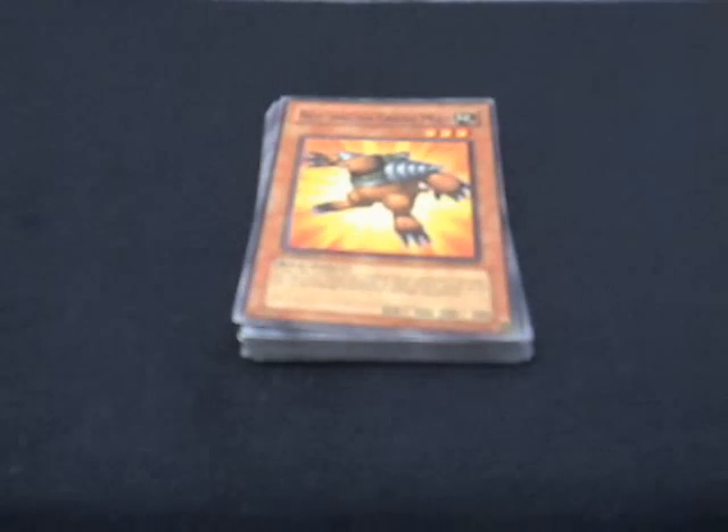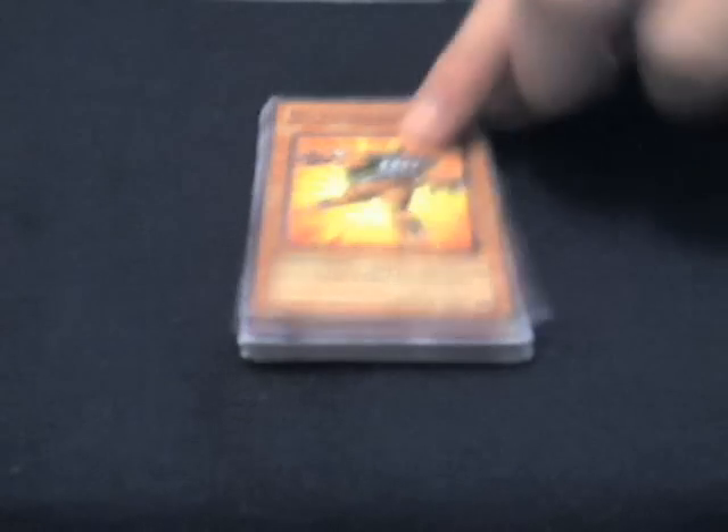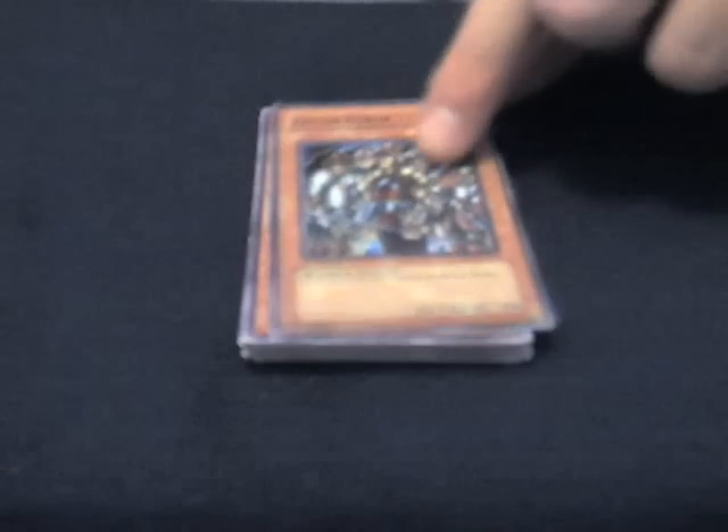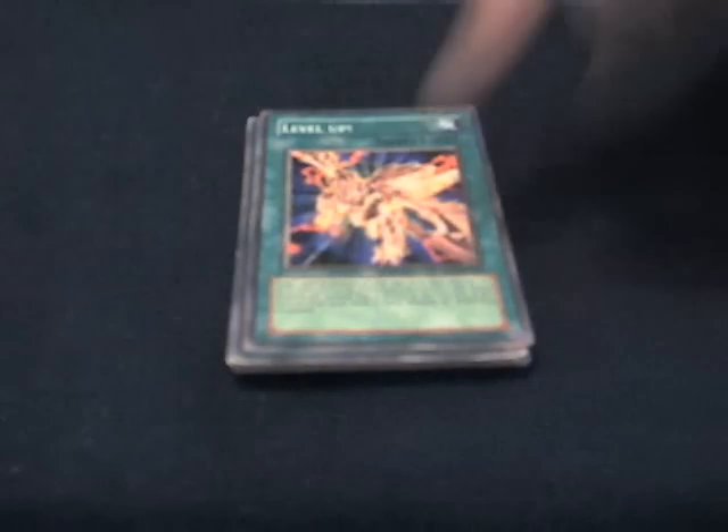Or Neo-Spacian Grand Mole, 900 attack — when he's attacking or being attacked during the damage step, I can activate his effect and both monsters return to their respective owner's hands. Kills synchro monsters and is really good if I just need to attack through for game. One Exiled Force — just tribute him to destroy a monster on the opponent's side of the field, just monster destruction. And a Snipe Hunter — roll a six-sided die, on a two through five you destroy the card, but you have to discard a card from your hand. It's just more card destruction. That's it for the monsters.